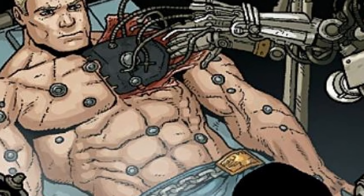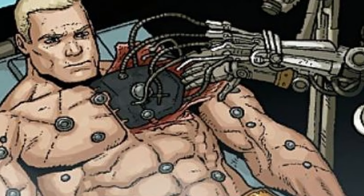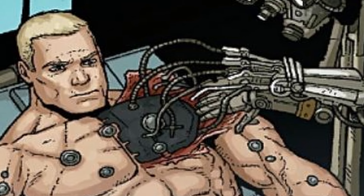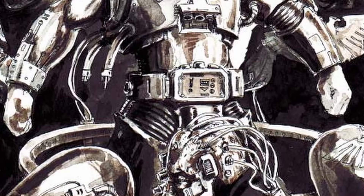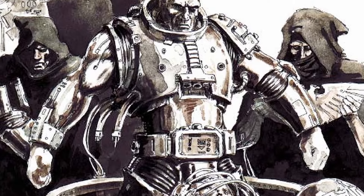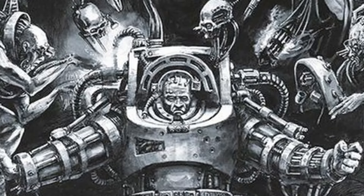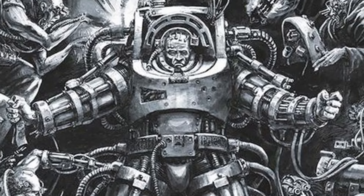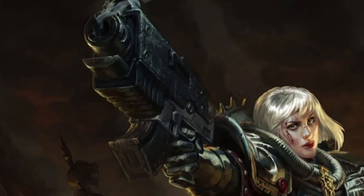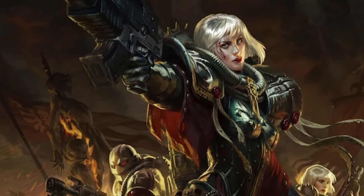The Black Carapace, also known as the Interface, is the nineteenth and final gene seed organ implant — one of the most crucial. This black, organic, fibrous material is implanted directly under the skin of the neophyte's torso. An apothecary then uses surgical tools to cut points throughout the carapace, allowing a space marine to directly connect its central nervous system with its power armor's cybernetic systems. After a few hours, the material hardens and synthetic fiber bundles grow inward, linking with the central nervous system. This connection is essential for a space marine to use its power armor to its full potential. The Sisters of Battle and some Inquisitors also wear power armor, but because their central nervous systems aren't directly linked to their armor's AI, their armor is less effective in protection and maneuverability compared to that of a space marine.